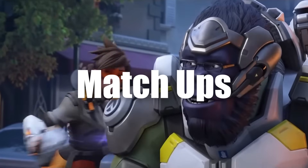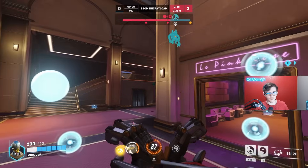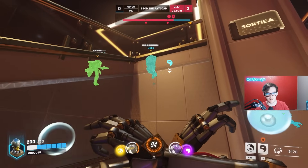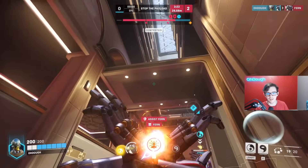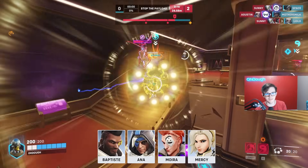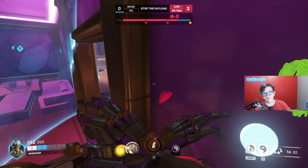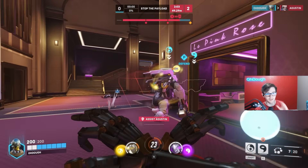Zenyatta matchups — what you want on your team and what you don't want to play against. For your team, it's good to have dive heroes like Winston, D.Va, Genji, or Tracer. Discord the backline, have them get rolled by your team, and press on. Have folks that can hit their shots and play their roles correctly, and Zen will be very fun to play. You also want a support that can keep you alive, because a lot of times you'll get focused as Zen.